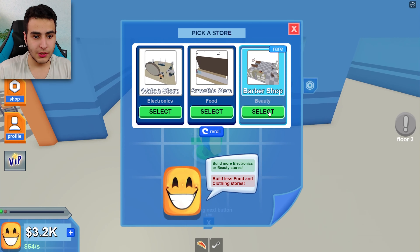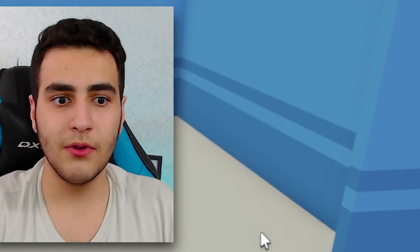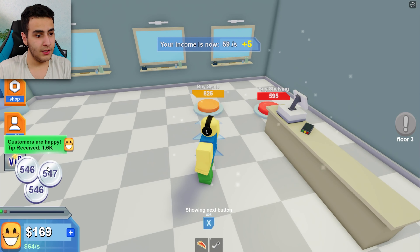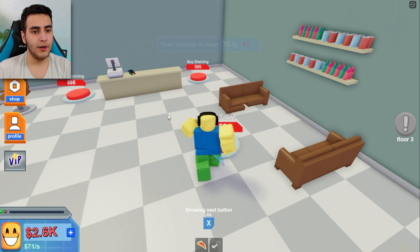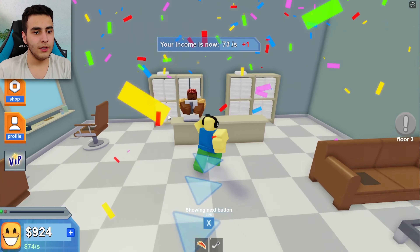Let's get our next store, which is gonna be a beauty store. It's in red and we need the beauty store — here we go, easy. Our customers are happy, giving us tips — thank you! Shout out to the customers. Buy shelf, here we go, let me buy this, this, this, and boom.